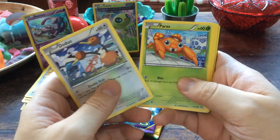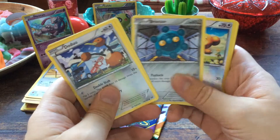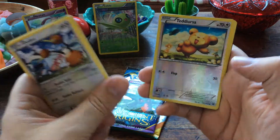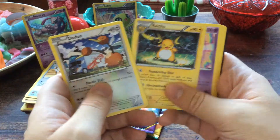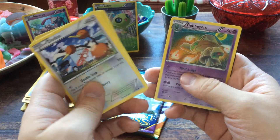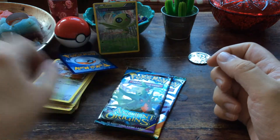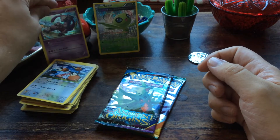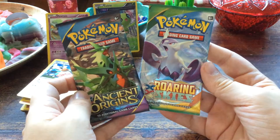From the Breakthrough booster: Doduo, Paras, Staryu, Skiddo, Bronzor, a reverse foil Teddiursa, and a Raichu. We also have a Wobbuffet, Quilava, and Beheyeem. All right, that's it — stay up right. Now we have two more boosters: Ancient Origins and Roaring Skies.